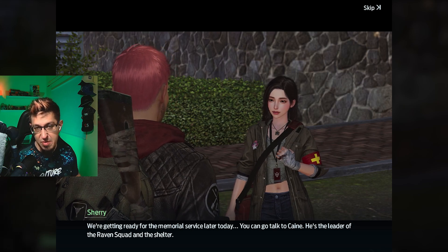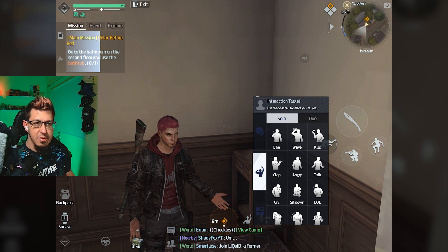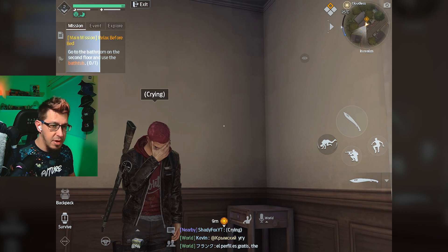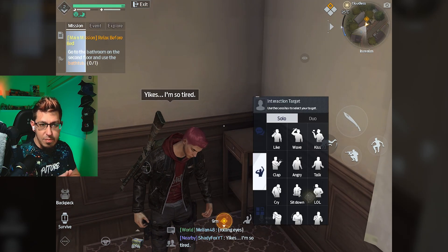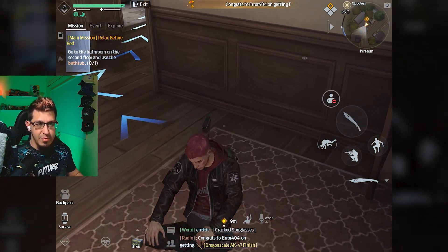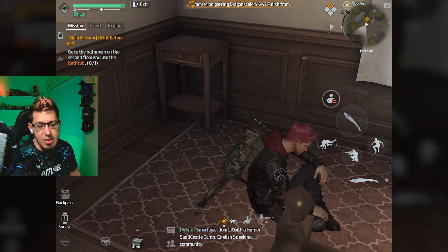I also wanted to show you emotes — you have an endlessly long list of emotes you can use. You can cry, become angry, wink, sit down, and a bunch of other stuff. It makes interactions really cool because when you meet other players you can use them to express emotions. I think it's really fun.